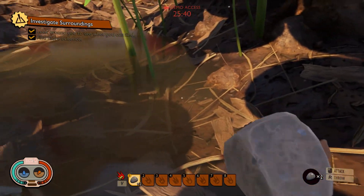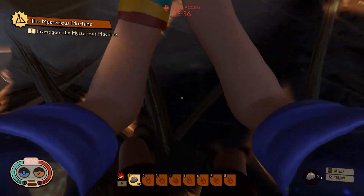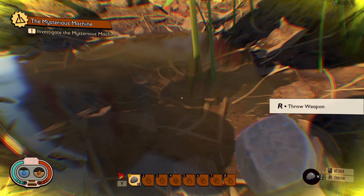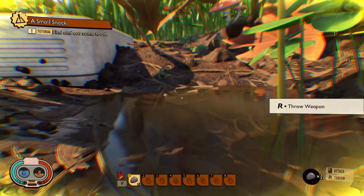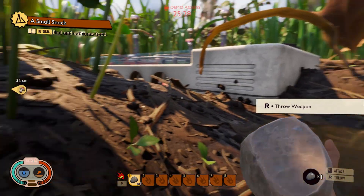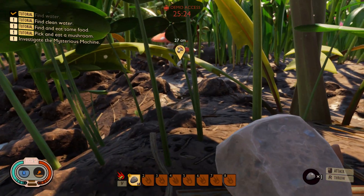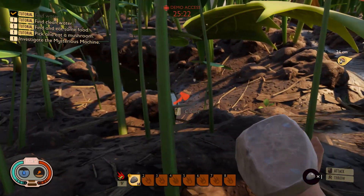Look around. Investigate surroundings. Hold. Oh, I can drink. Throw a weapon — R. Can throw a weapon. Mushrooms. Clover. Ow — I can actually hit this.